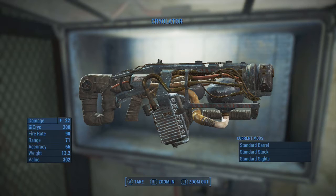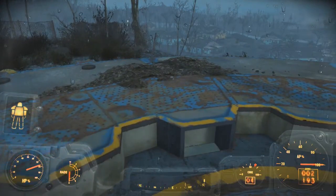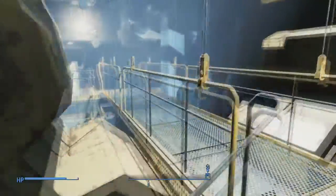Hi guys, it's Sam from CGS with Randomizer. Today I'm going to show you how good the cryolator is. You may have seen the cryolator when you first started the game, when you were escaping the vault — it was in a master locked case in one of the research rooms, but you wouldn't have been able to get it.